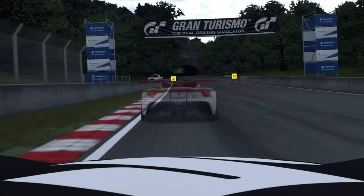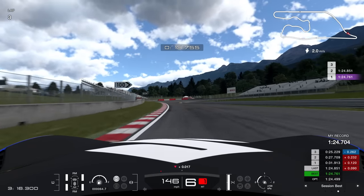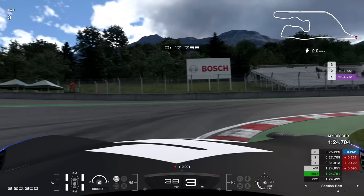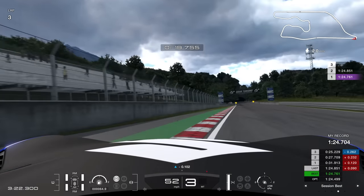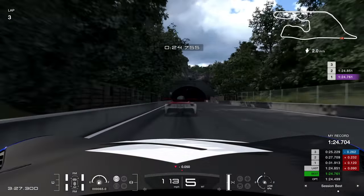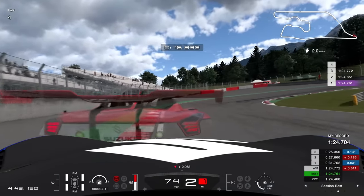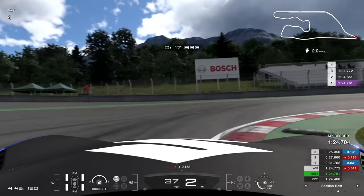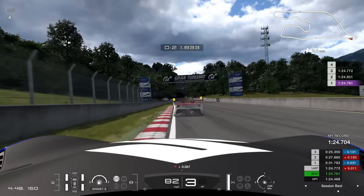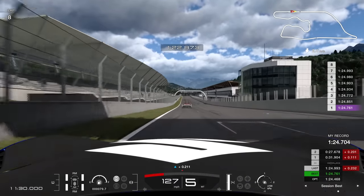So I decided to jump into a practice session and work out what the hell I was doing. Against this 1:24.3 ghost, which was four tenths quicker than me, I just could not suss out this turn. I just couldn't get the rotation on the power early enough. Every time, everything I tried, you can see the ghost would always pull away. And if I tried to turn a bit later — it felt like no matter what I was trying, it wasn't working.